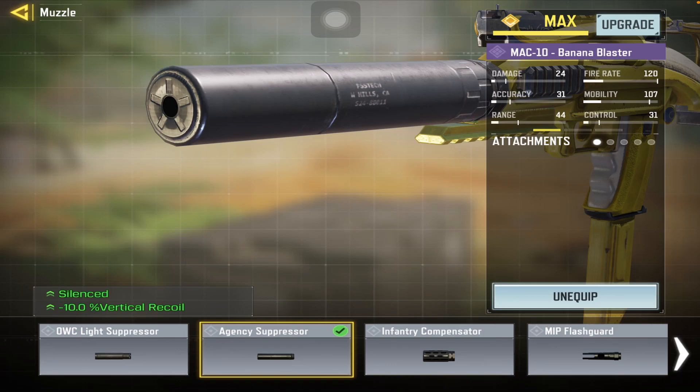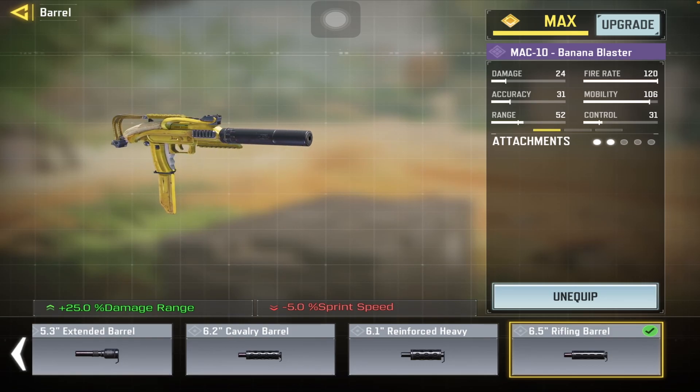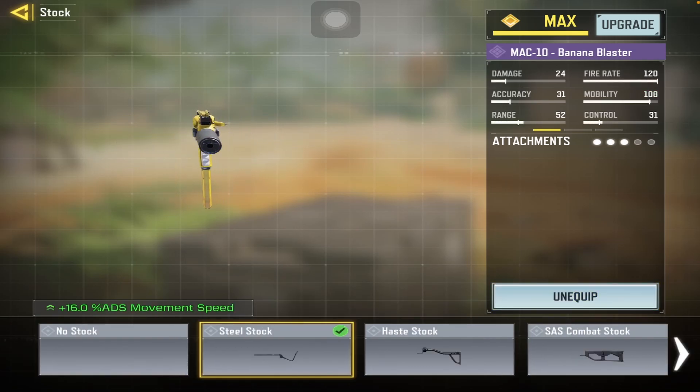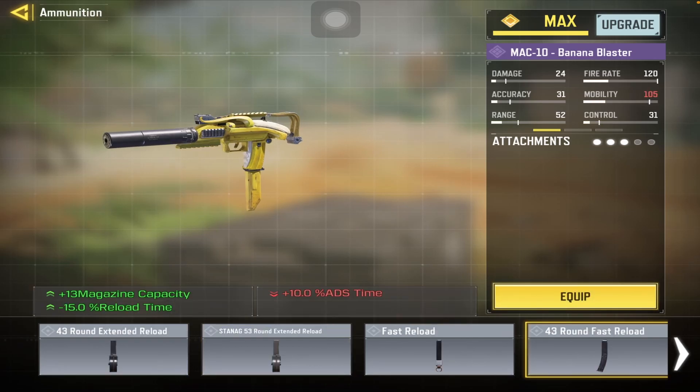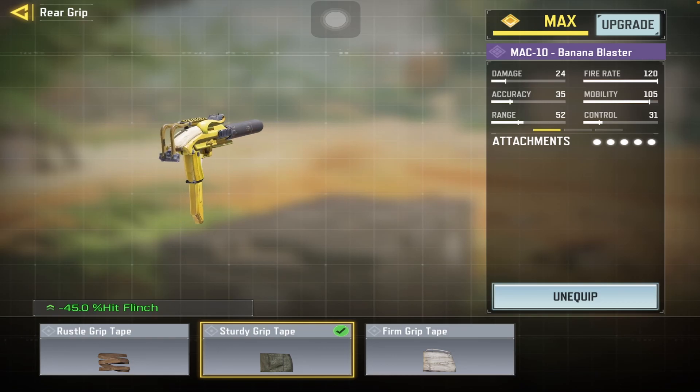So in the attachments we use: agency suppressor for suppressing the recoil, 6.5 rifling barrel for range boost, steel stock for better ADS movement speed, 43 round fast reload, and finally sturdy grip tape which suppresses hit flinch.